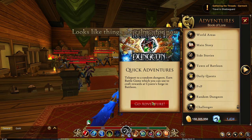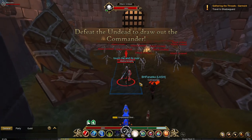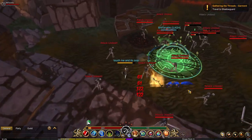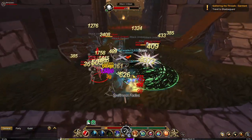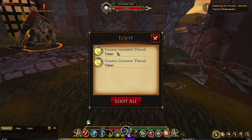For this grind, we're going to be doing the random dungeon. Basically, what we want to do here is we want to go on a specific instance of the random dungeons. We want to find the dungeon in which there is the army of the skeletons and we want to choose this specific one.